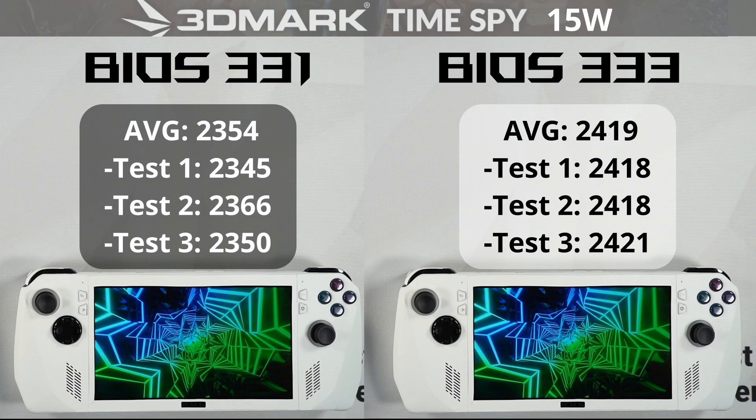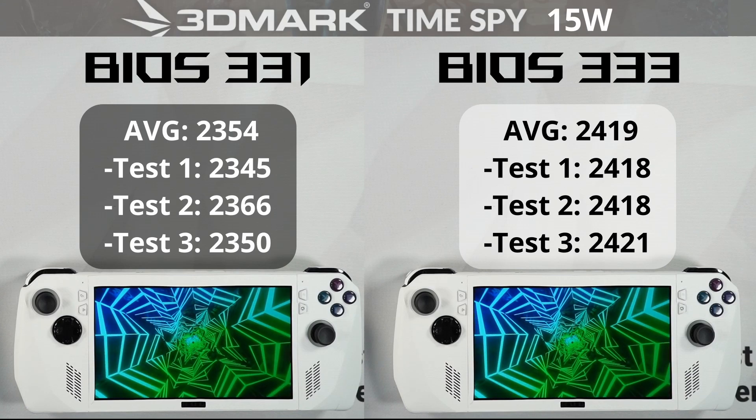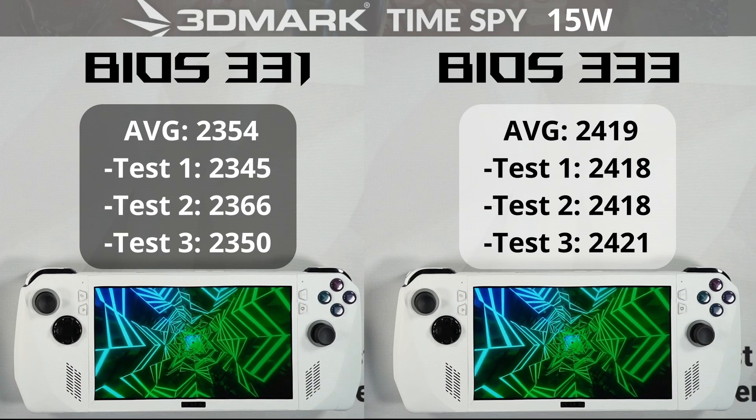We'll start off with TimeSpy. On BIOS 331 at 15 watt, the average was 2354, and on 333 it was 2419, so a little bit of a bump.